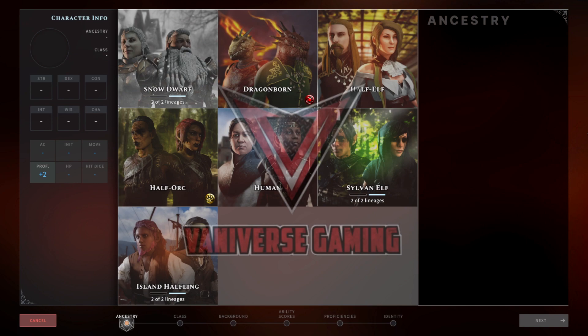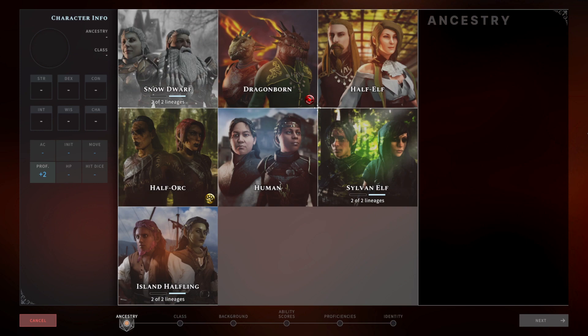Van from the Vaniverse Gaming Channel here bringing another build video for Solasta: Crown of the Magister. Today's build is going to be one of my favorites. I like to nickname it the Panzer. This is a heavy armor rogue build which allows them to be your tank, also do some great melee DPS, and still be your rogue and do your lockpicking and all of those things. We're going to level this up to level one to show you what I pick when I first create this character, then switch over to one I've already built, show you how to level it from 2 to 12, and at the end we'll get into some combat so you can see how it all plays out.